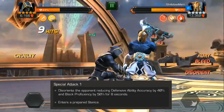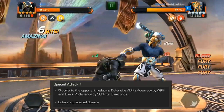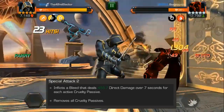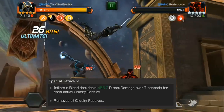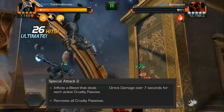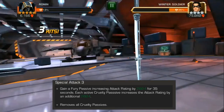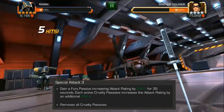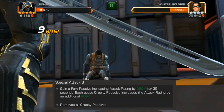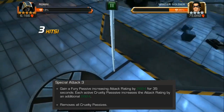Wraith's SP1 places a Disorient debuff on the opponent, reducing defensive ability accuracy and block efficiency for 8 seconds, and you will also enter any prepared stance. Wraith's SP2 inflicts a bleed dealing direct damage over 7 seconds for each active Cruelty Passive, and upon ending the SP2 you remove all Cruelty Passives — so the more Cruelties you have, the more damage you do, but then you lose all of them. With Wraith's SP3, at the end you gain a Fury Passive increasing attack for 35 seconds, and each Cruelty Passive you had upon entering the SP3 will increase the attack rating given by that Fury by the same amount. You also remove all Cruelty Passives once the SP3 finishes.